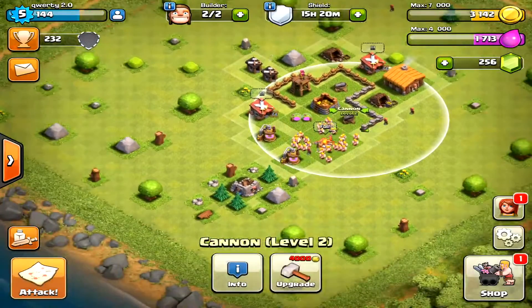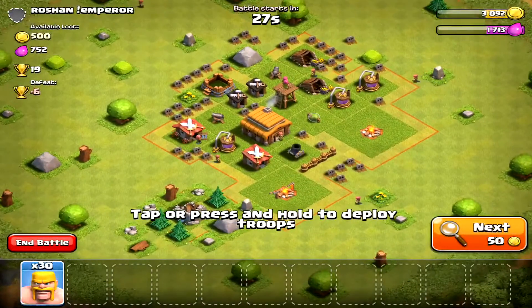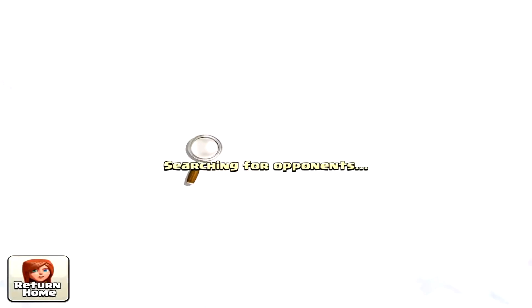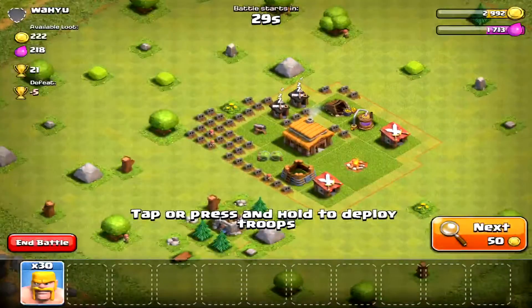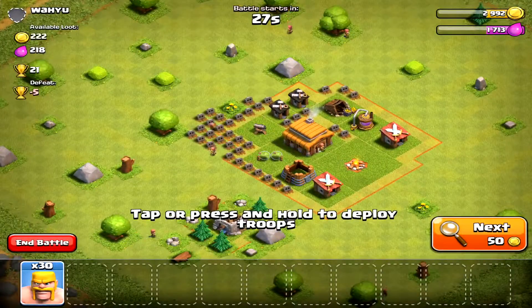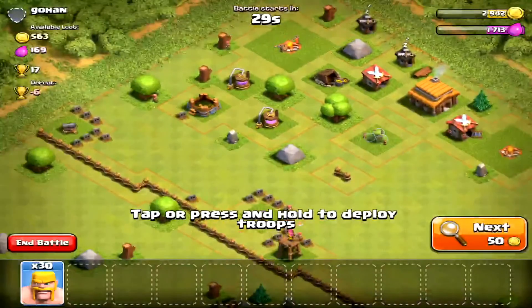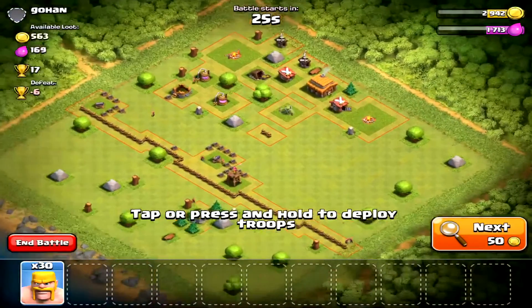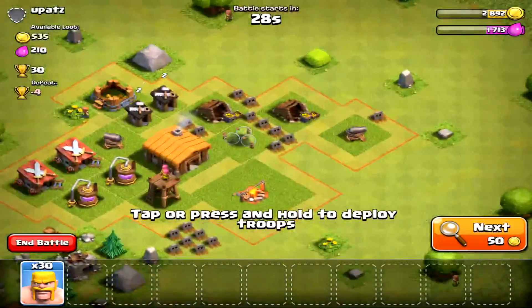We're gonna go into a battle right now and get some loot. We're gonna skip this guy — he doesn't have a lot. I don't want to skip too many times because it's 50 gold to skip every time and we don't want that. Now we're losing gold so we're just gonna attack this guy because we need the gold.